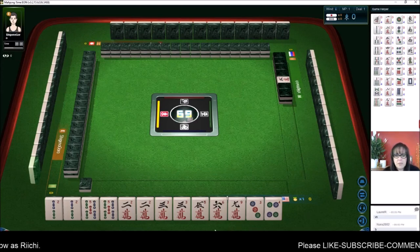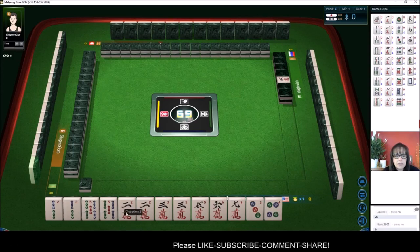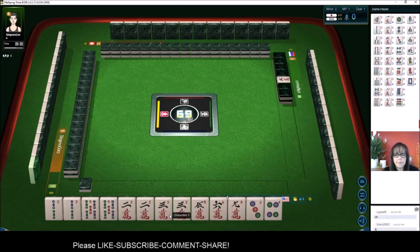So in this case, we have a nice start to what's called Tanyao — all simples. We have four pairs. Wow, this is interesting. Let's see.